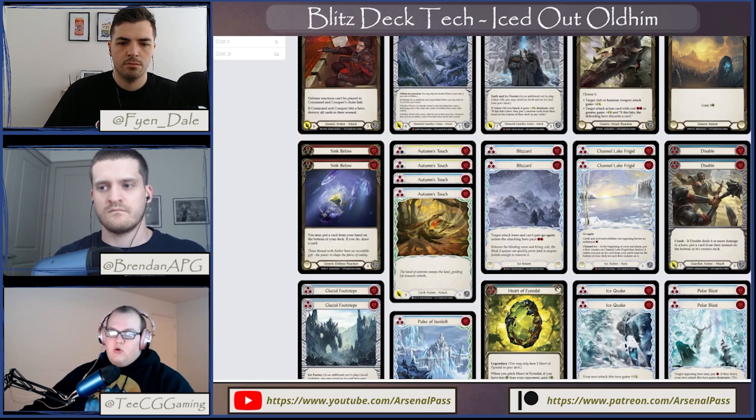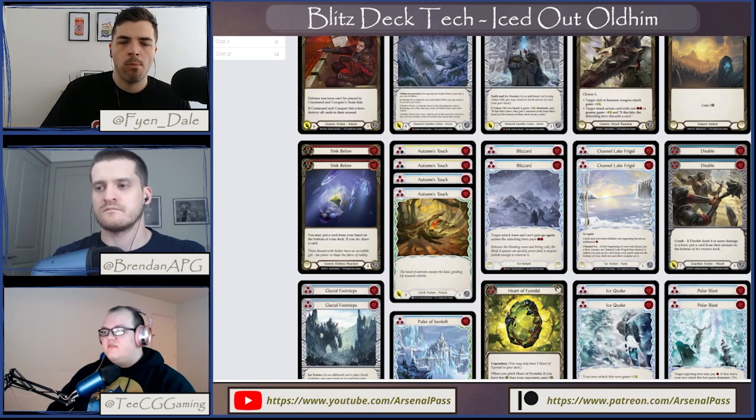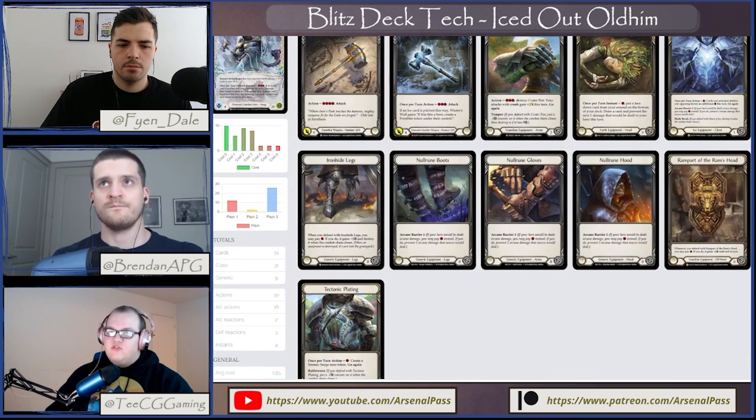I've been testing for nationals and playing some Classic Constructed with Old Hymn, and a really common play pattern is using Crown of Seeds — cycling the arsenal and setting up the deck for late game where you can get back to cards you really want. The more you draw Pulse of Isles and similar cards, the better it seems. Is it similar in Blitz? Yeah — with Crown of Seeds you just get extra cards to defend, use that extra mana with Iron Hides and Rampart for super mana-efficient blocks, block arcane efficiently, and cycle yourself into setting up a bunch of ice cards and Channel Lake Frigid for a late-game lockdown.